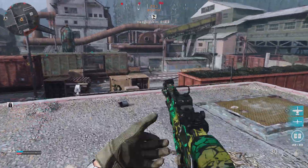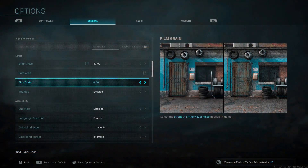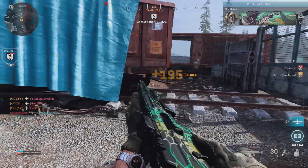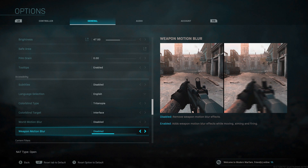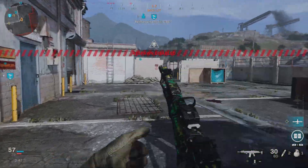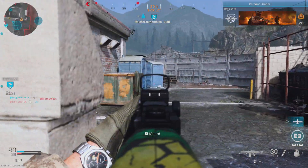Moving from controller settings over to video settings, here are a few you need to run or you'll be at a disadvantage. First, make sure your film grain is set to zero — there's no real reason to run it any higher. Having it above zero just pixelates your screen with noise and makes it harder to see individual objects and players at distance. Also, make sure both world motion blur and weapon motion blur are disabled. Especially for those who get motion sick, turn these off immediately. Even if you don't get motion sick, disabling world motion blur keeps everything crisp and allows you to pick out enemies much more easily while moving around the map.